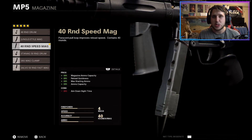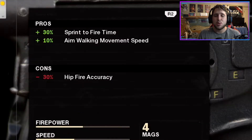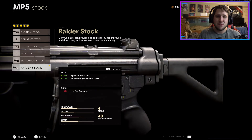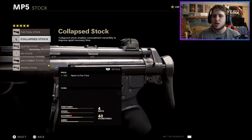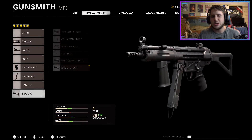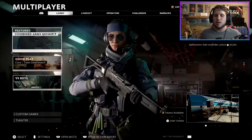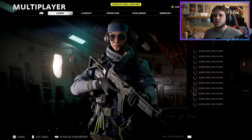Last but not least, for your stock run the Raider Stock — that's a plus 30 sprint to fire time and plus 10% aim walking movement speed. You unlock this at level 54, so it does take a while. When I wasn't running this I was running the Collapsible Stock for that plus 10 sprint to fire time, but once you unlock the Raider Stock make sure to run it. You're losing 30 hit fire accuracy but it didn't really affect me that much.